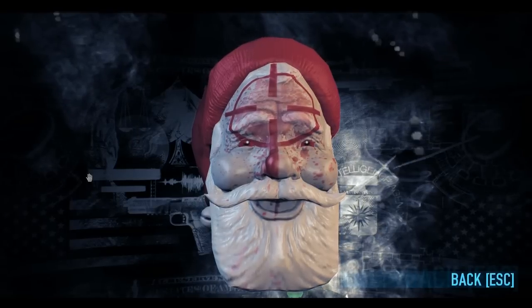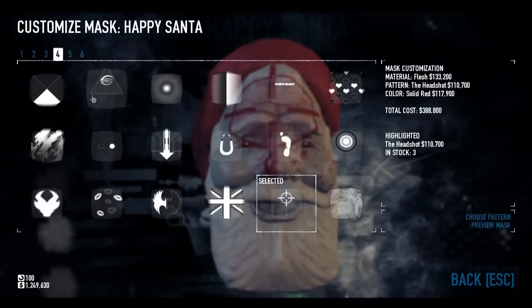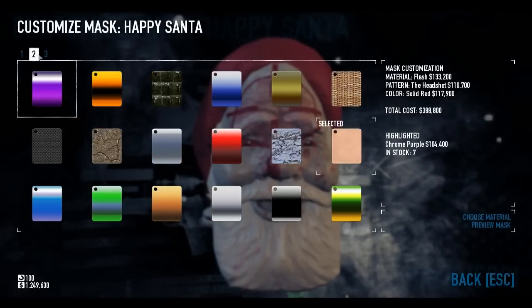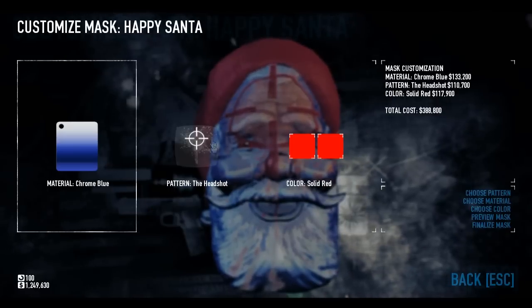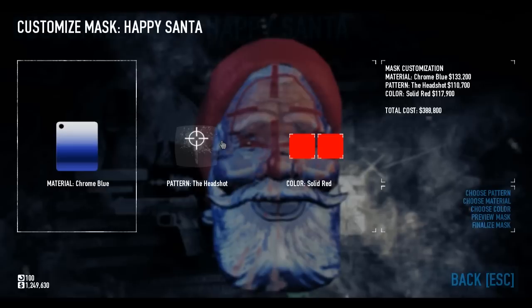So evidently Father Christmas is pleased, though it's not quite the way he wanted it. Andrew Kane gave me the American Santa — we've got the Chrome Blue. This is just the sort of standard setup for anything with the American flag or even the British flag. One Nation Under God.